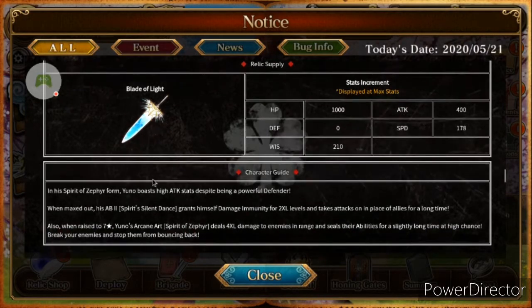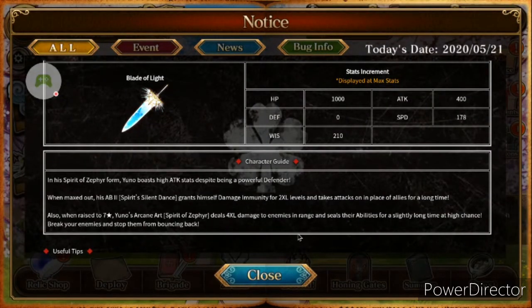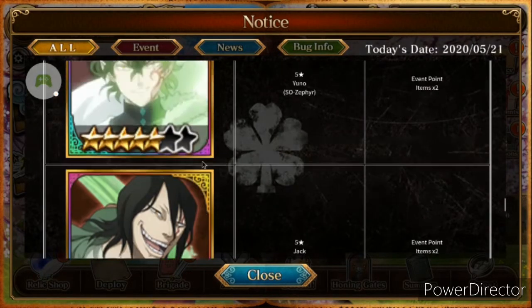The character guide says: in his Spirit of Zephyr form, Yuno boasts high attack stats despite being a powerful defender. When maxed out, his AB2 Spirit Slice Dance grants himself damage immunity for two times the large levels and takes effects in place of allies for a long amount of time. At seven star, his arcane art Spirit of Zephyr deals four times the damage to enemies in range and seals their abilities at a high chance — breaking your enemies to stop them from bouncing back.